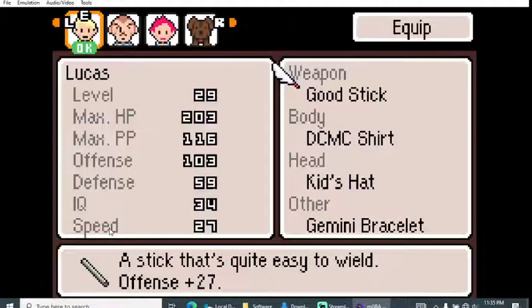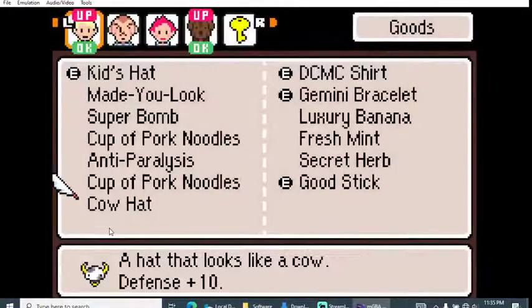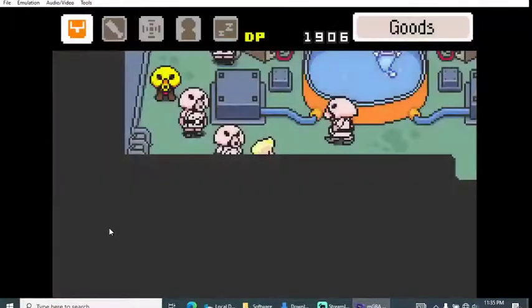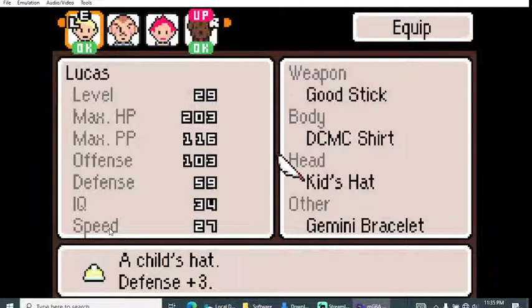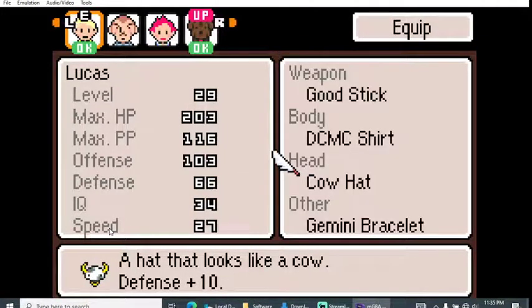I really appreciate varied dialogue. What the hell is the cow hat? What does this do? A hat that looks like a cow — defense plus 10. Okay, my defense goes up.